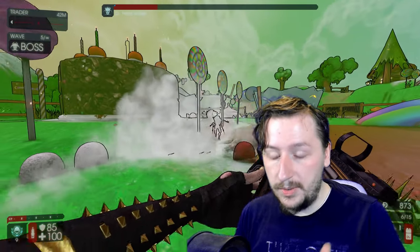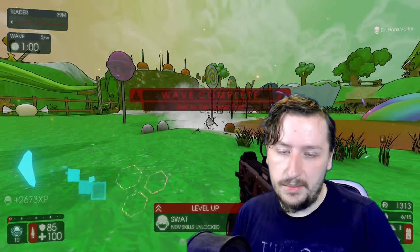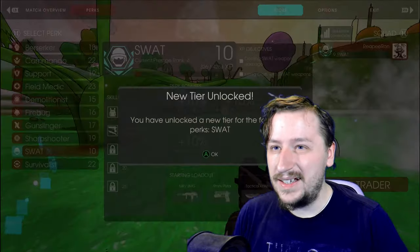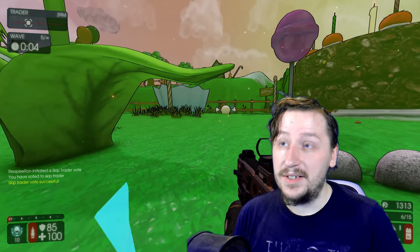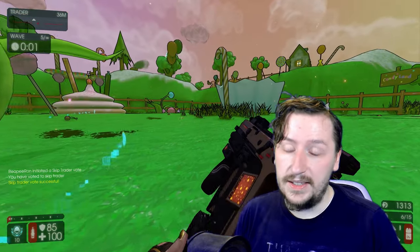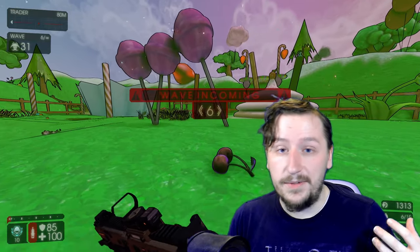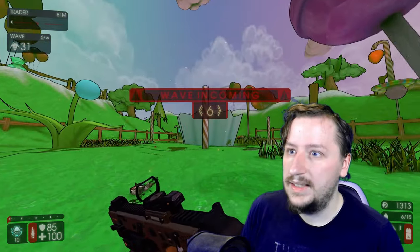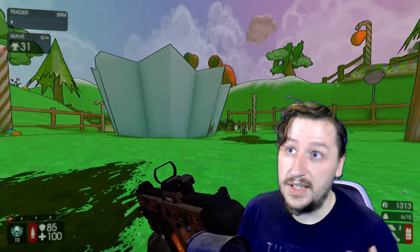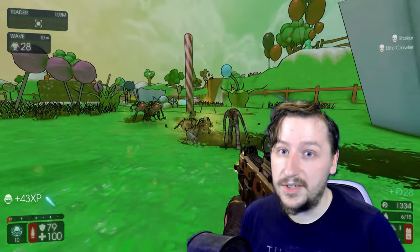Bosses in Endless start out weaker and then get stronger the more you fight them. A boss at wave five is much easier than a boss at wave 25, and once you start hitting about wave 25 and higher it's usually not worth going for because the rounds become much longer. There's a higher chance you will die. You can get difficult modifier rounds like Bobble Zed where Zeds have a lot more health, or a wave full of crawlers which could be problematic for Sharpshooter, or a husk wave which is pretty difficult to survive.